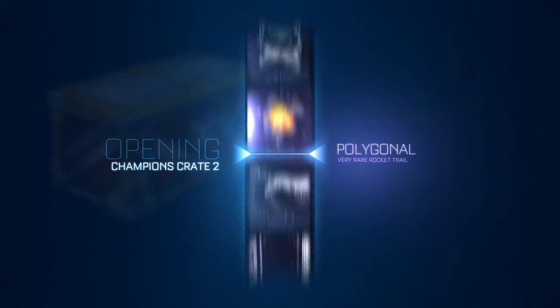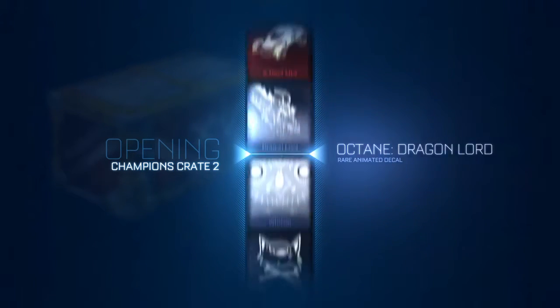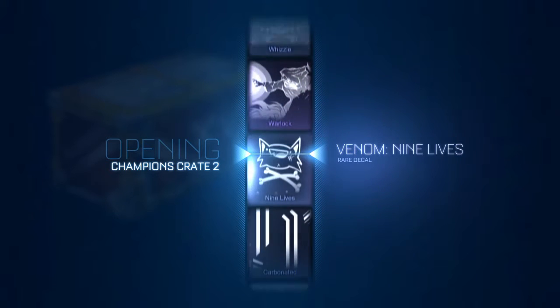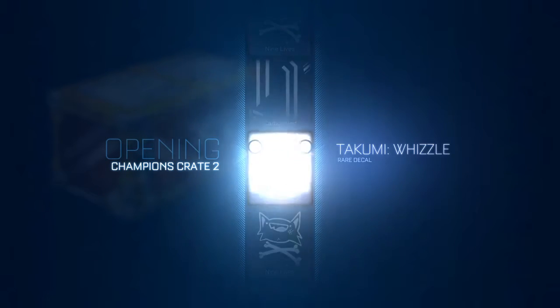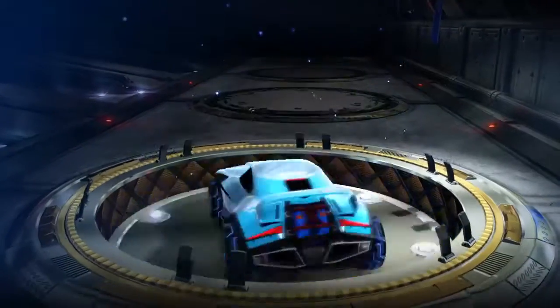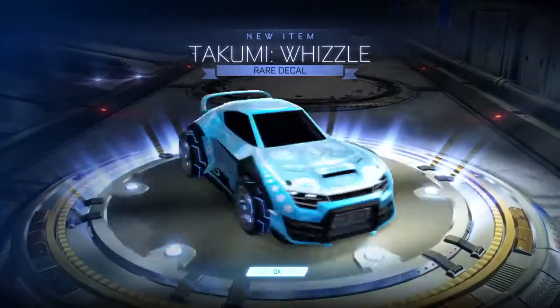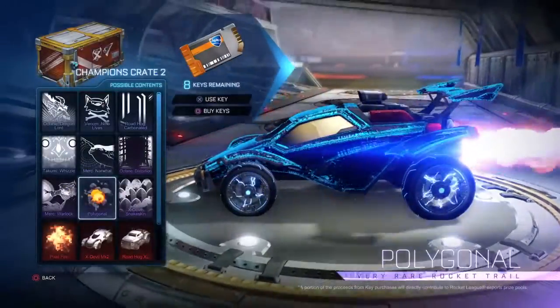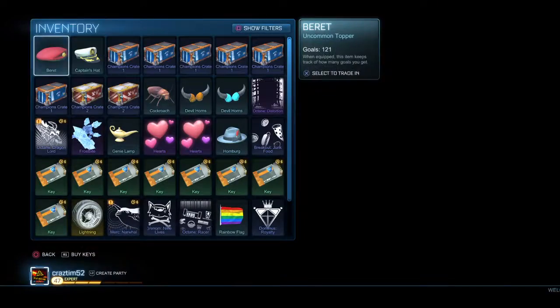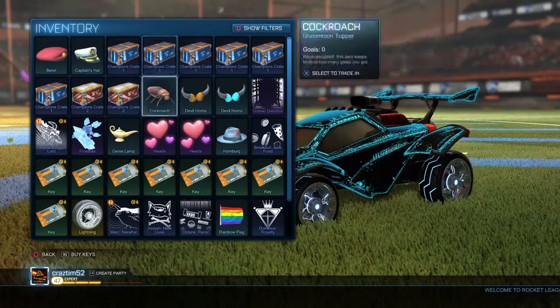I'm still stoked — I can't believe we actually got that. Fourth crate — let's see what we get. We get the Takumi Whistle, a rare decal but not even animated. To be honest, if we get nothing great from the rest of this I'll be fine — I honestly don't care now because we got that Slipstream. Let's switch it up; we've got two Champions Two crates left, so let's open Champions One.